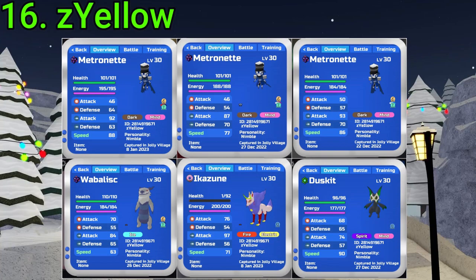16 goes to Z Yellow. They've gotten three Gamma Metros, a Gamma Waba, an Alpha Ikezune Nimble, and an Alpha Duskin Nimble. All very good finds — especially the Gamma Metro. I wish I could have found one. Nice finds, Z Yellow.